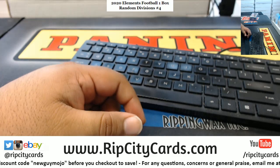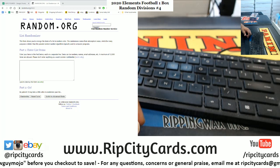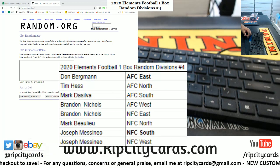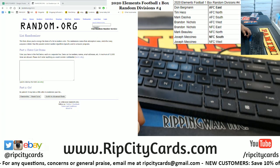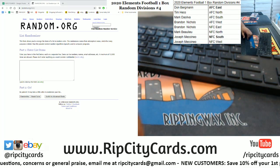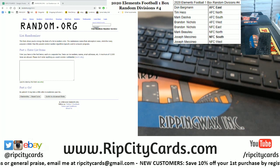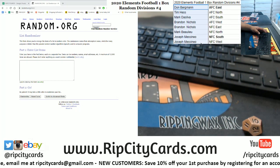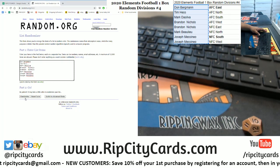All righty. Let's put the random up and the peeps in the break. All right, let's roll the die. Going to go ten times on the random — going to random the names, then the divisions ten times each. Let's see who gets what. Here we go. Good luck, everyone.